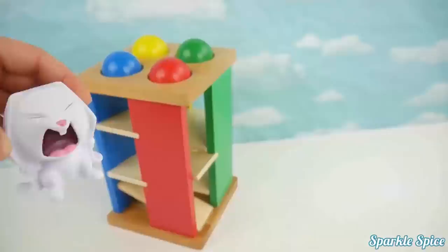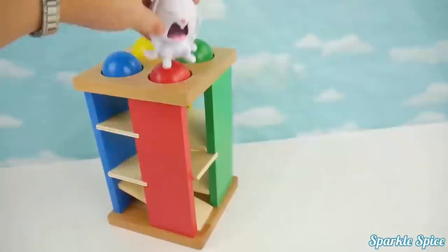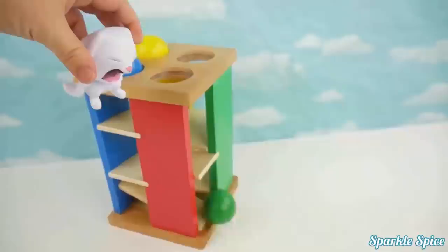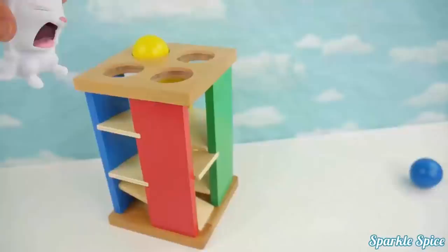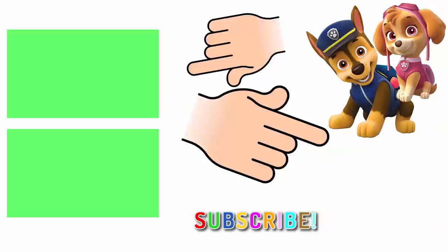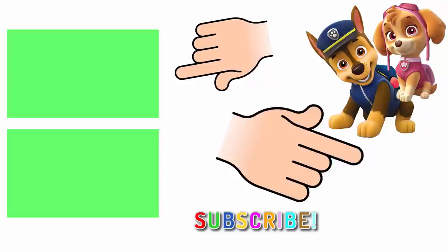That looked like so much fun. Do you think I could stomp those colored balls through the maze? Sure, Snowball. Give it a try. I'll start with this red one. Blue one. Wow, look at it roll. Now the green one. All right, blue one next. That only took one stomp! Last one! Better make it good! Yellow ball! Here it comes! That only took one stomp!